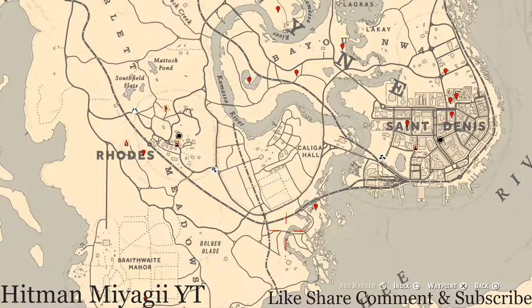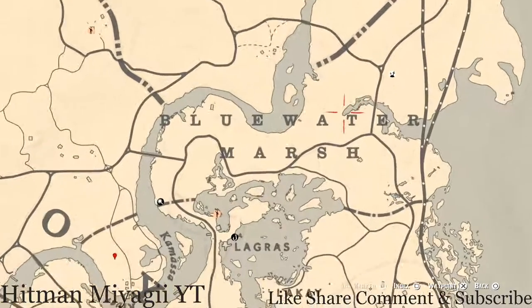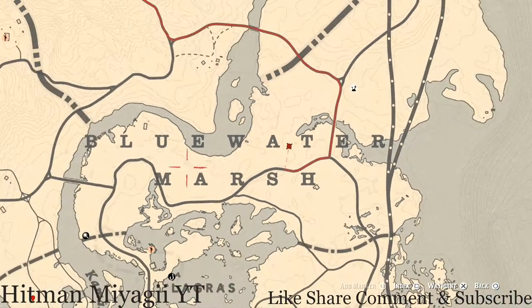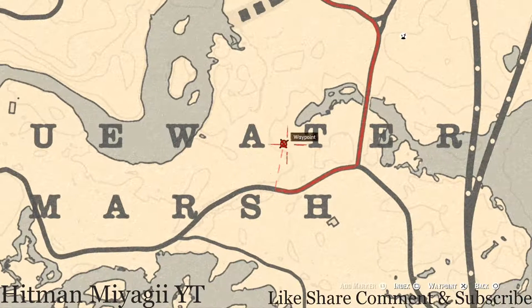Let's get to the things we'll find across the Lemoyne area of the map. First, there's a fossil right here between the 'A' and 'T' of Blue Water at this location. Pull out your metal detector in this area and what you will dig up is a random fossil — I cannot tell you what fossil it is because it is randomized.